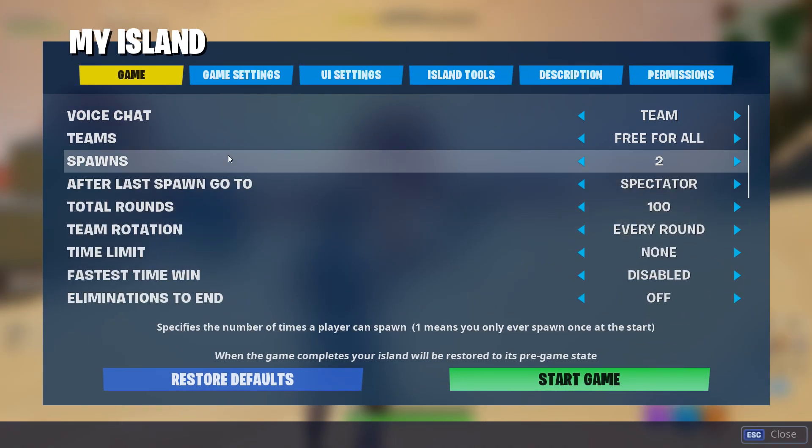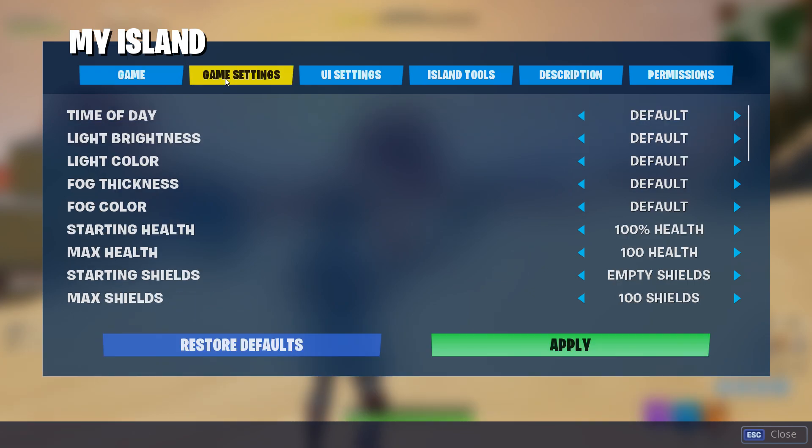I recommend the first one as this gives players a different item each time. Number three: advanced game settings. If you haven't had the chance to go through some of the game settings inside of Fortnite's creative mode, you'd actually be pretty surprised at how much you can do to change the game's mechanics. I'll be going over some of the main settings that you can change to improve your mini battle royale map.